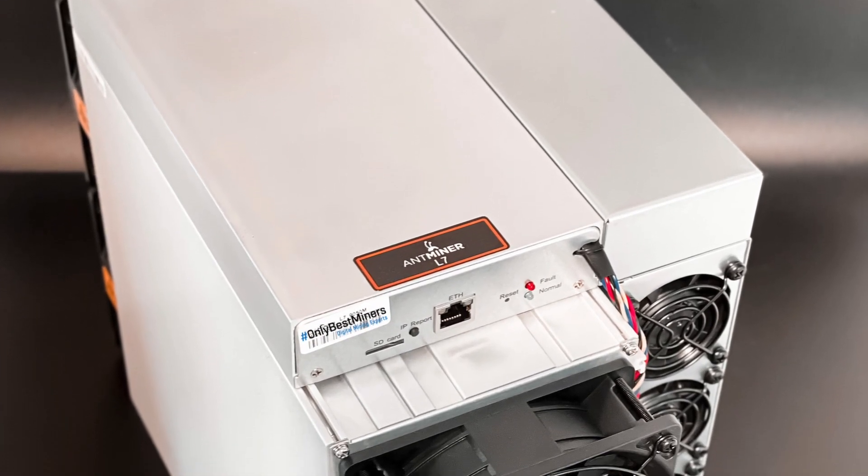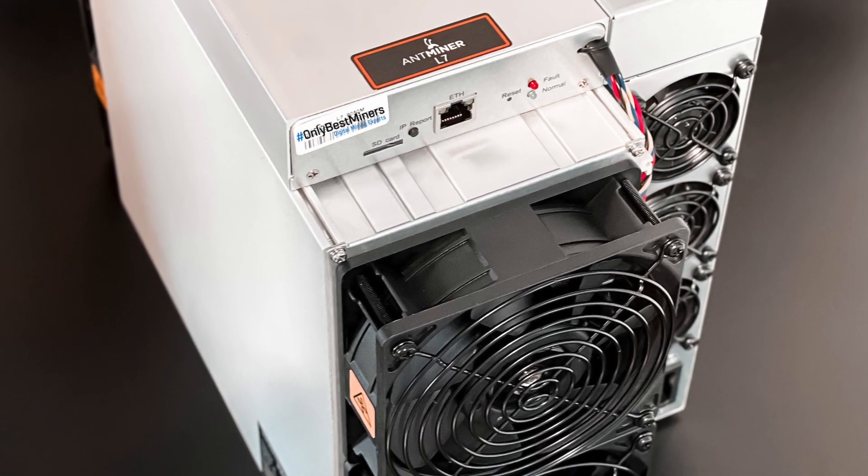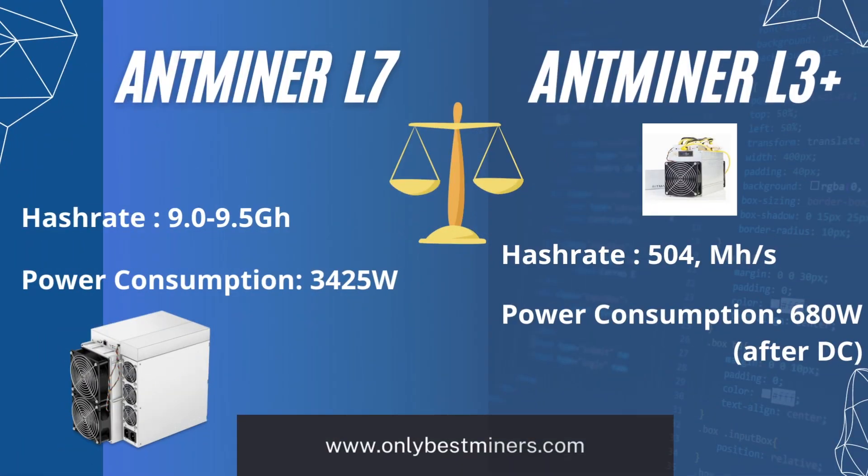The Antminer L7 is the most powerful Litecoin plus Dogecoin mining machine. It's merge mining. The hash rate from this machine is 9,000 to 9,500 gigahash, and the power consumption is 3,425 watts.